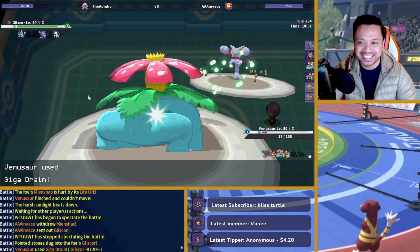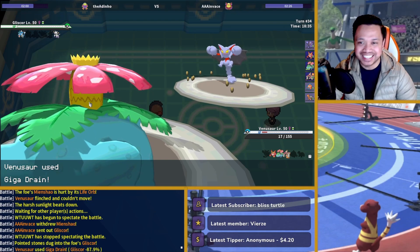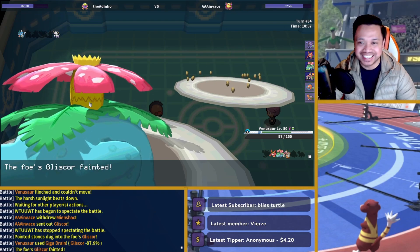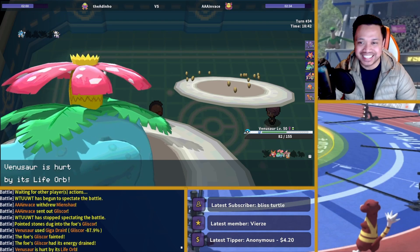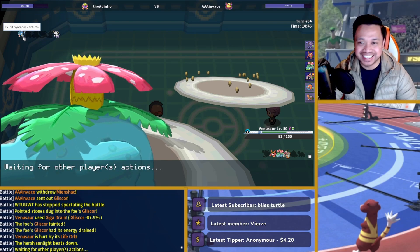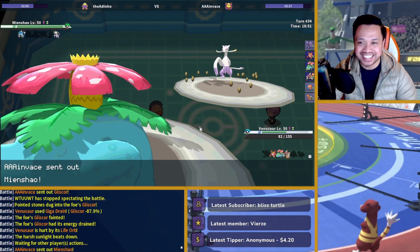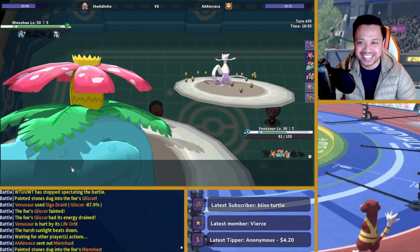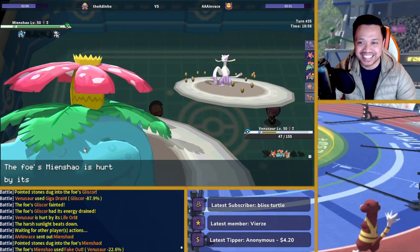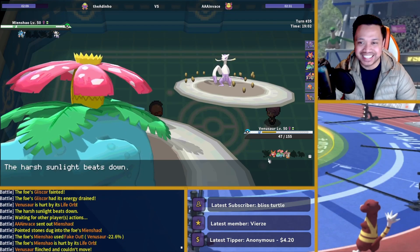To do it with Fake Out again. And I have Rock Slide in the back from Darmanitan, plus I have Mach Punch in the back too. He's gonna fake me out again, but I always have a Scarf Darmanitan in the back.